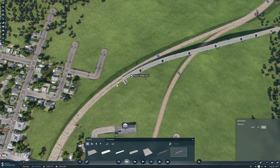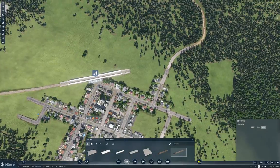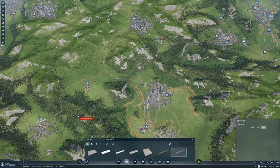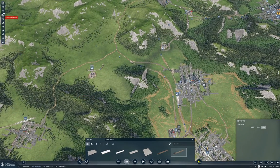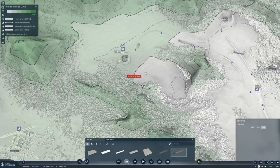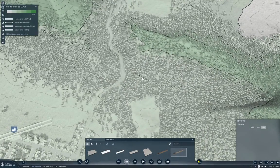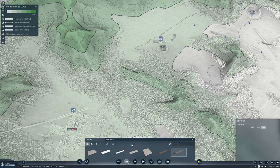Now we have one part of the track connected up. This one is going to be slightly more challenging because we have to get down quite a bit further. Let me check with the elevation tool again — here we're at 111, so we're halfway down from over here. I think we want to come around this way — yes, that's exactly what we want to do.